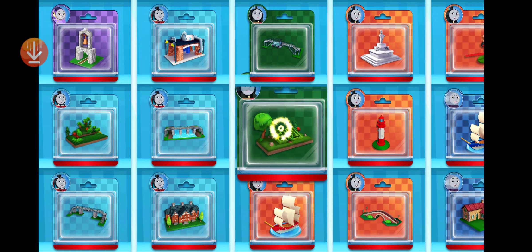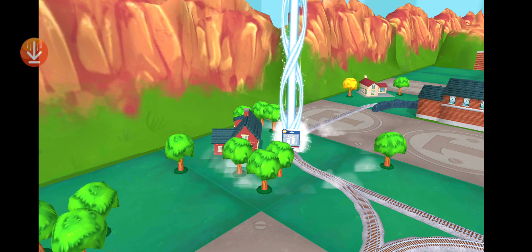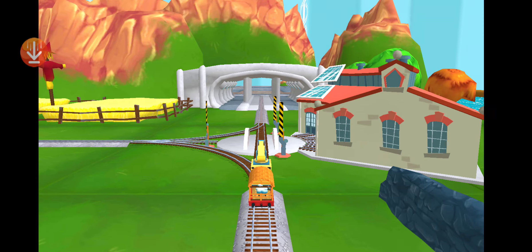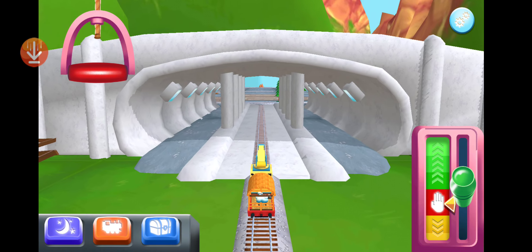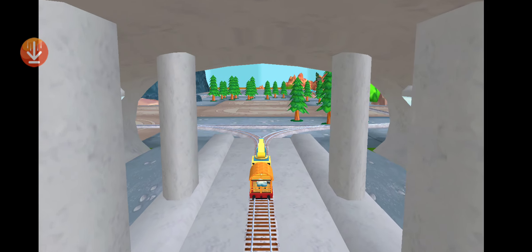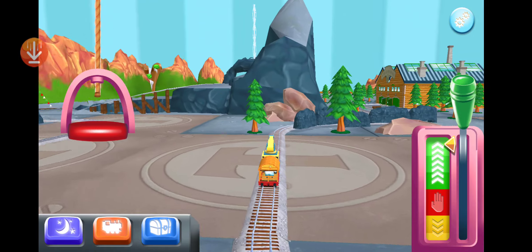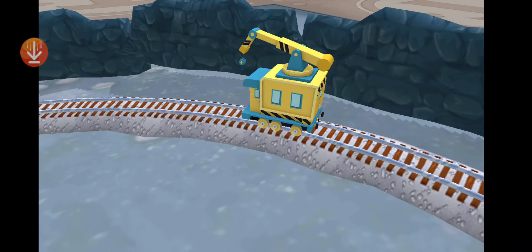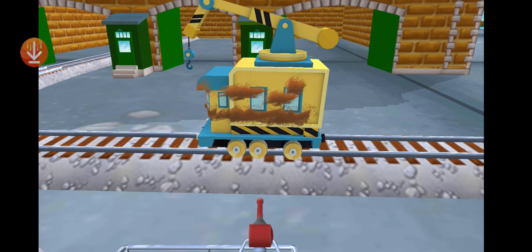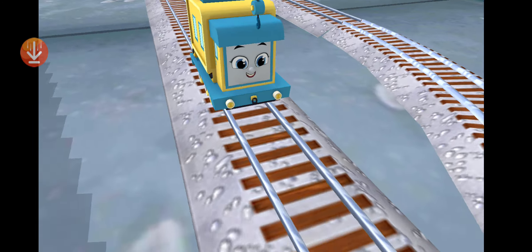Pick any toy you like. It's super easy to find your new toy — just look for the beam of light. Which way do you want to go? The steamworks are just ahead. I love that! Time for a refreshing wash at the steamworks! Touch the mud to wash it off. Be sure to clean it off. Great! Thanks a lot for your help.